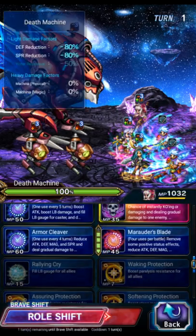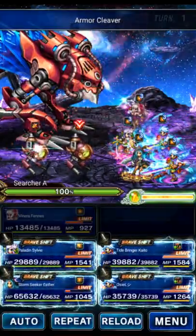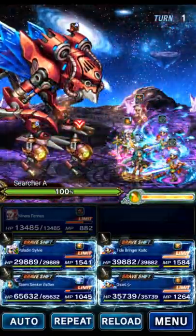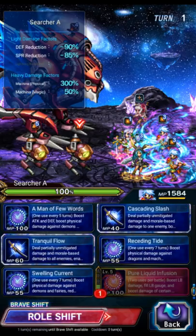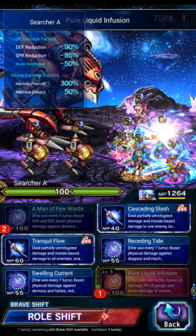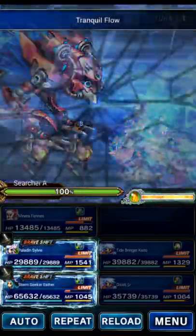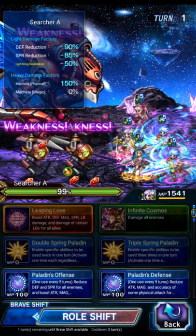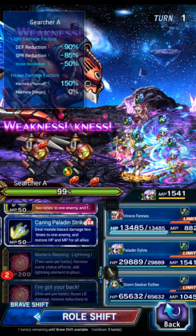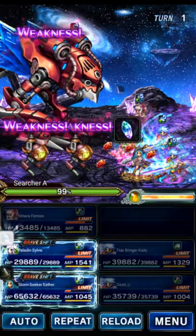We're going to start off with Venera doing Marauder Armor and Marauder, and we're going to use her to break — change targets and break the other one. We want to get a 90% break on these little guys. We're going to use Kaito to Magnus Receding and Mana, then pure liquid Mana, and then Tranquil Flow after this finishes. That does imbue us with water which we don't really want. We're going to use Sylvie to fill Esther's LB gauge — lightning imbue and bolt basket.